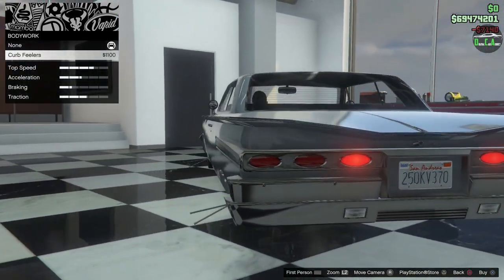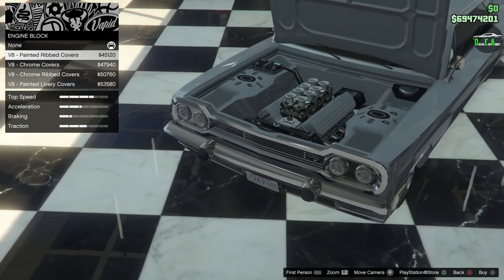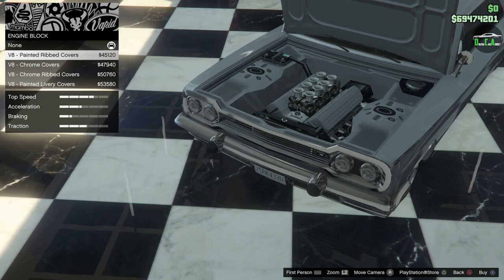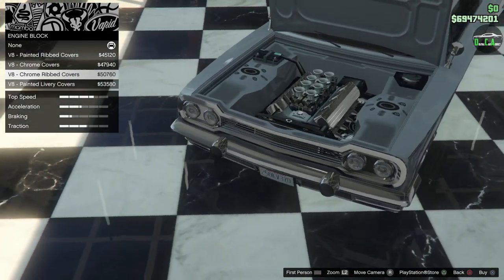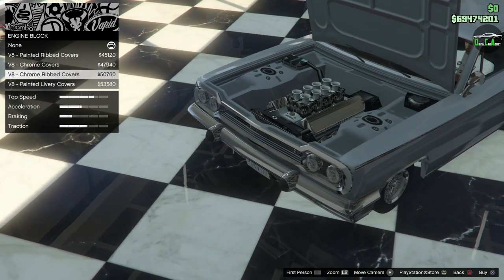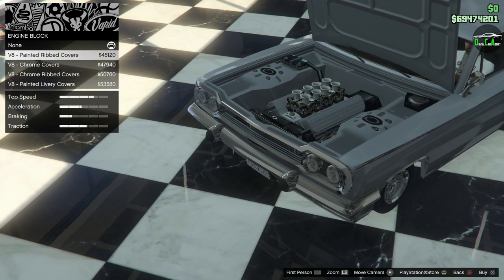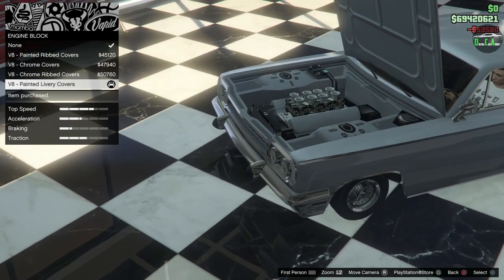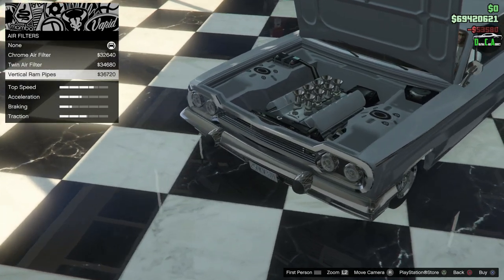Bodywork curb feelers. Engine block — you definitely want to pick one of these because you get a really nice detailed engine bay; it looks a lot cleaner with better texture quality. You've got chrome and painted options. We'll do the painted version. Air filters — we'll do the twin. And engine tunes — almost forgot that.